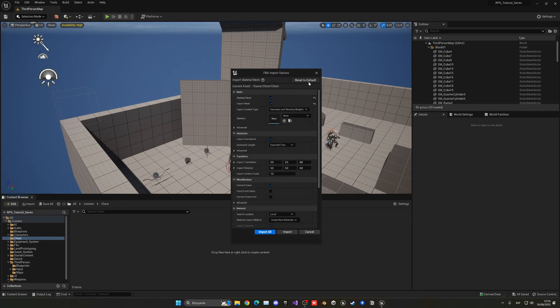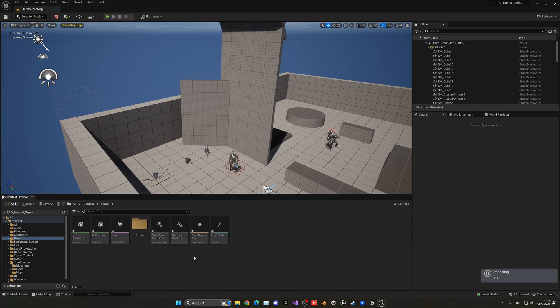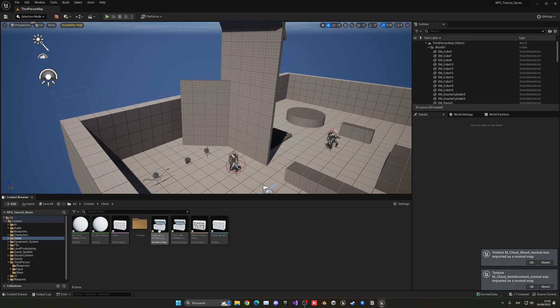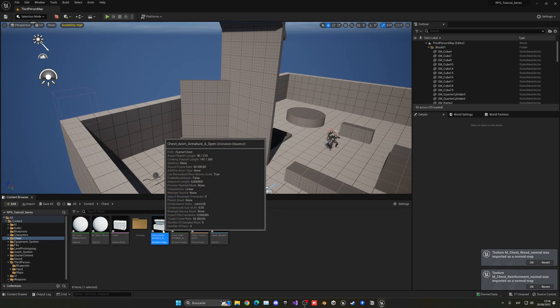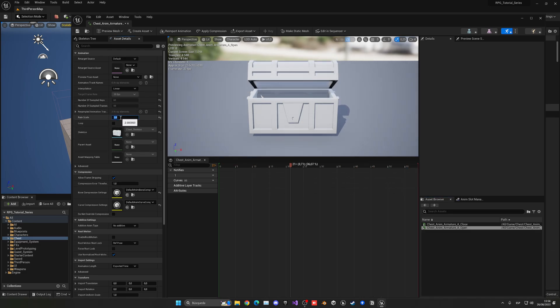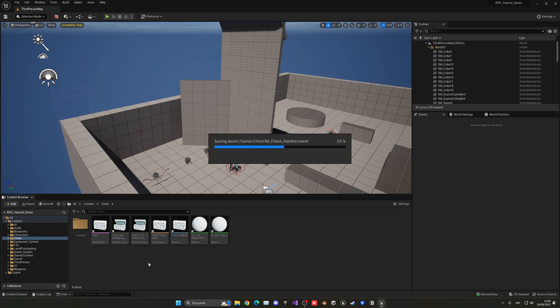Press 'Reset to Default' just in case, then hit 'Import Animations'. Make sure that is ticked on with the default settings. Leave the skeleton empty of course, and just click 'Import All'. It will import everything we need — our chest with all the textures, creating two materials for us, and we'll also have our animations.